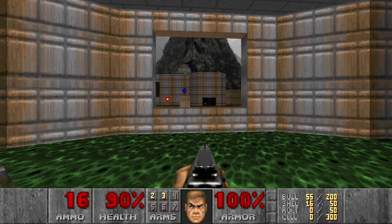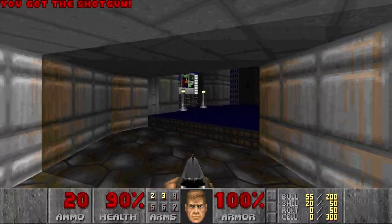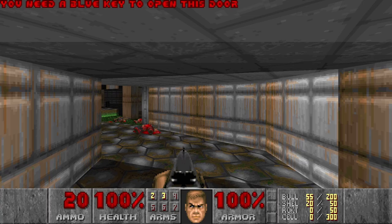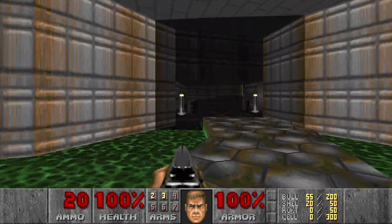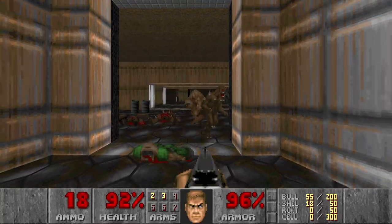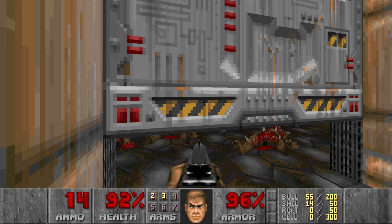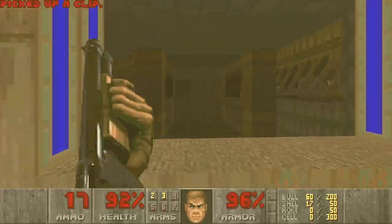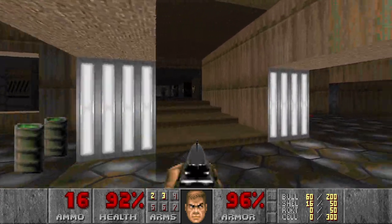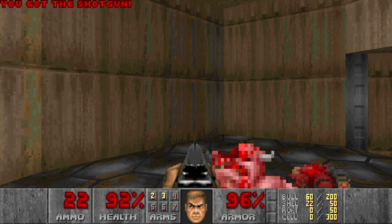A bit of a supercharge — most likely a secret. The only way to go is here, I think. No, I was wrong — this is a blue door, so other way. I completely forgot about this door already. I want the chaingun; I don't see it, but I want it. There should be a lot of hitscanners in this area. No secret — looked like a secret, at least.